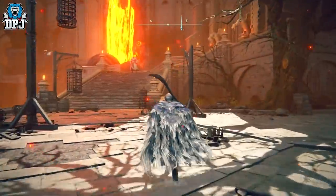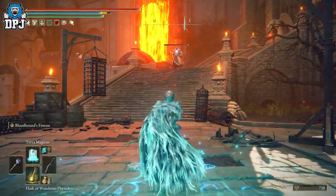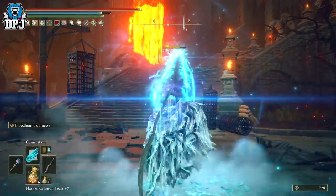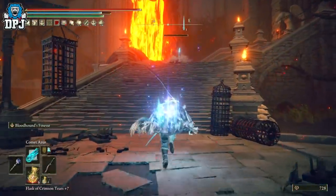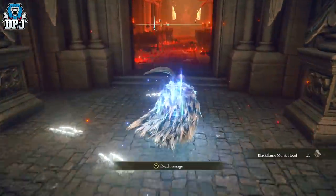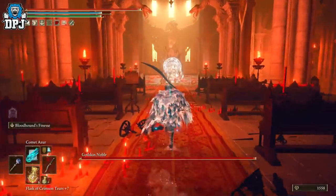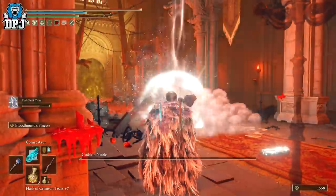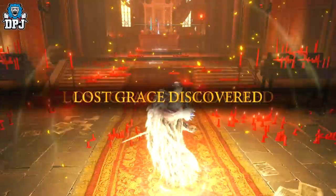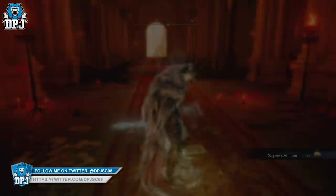So once you come up here, you need to take out this dude. I dropped down my Terra Magica so I was dropping down all sorts of things. Come up the steps and grab whatever he drops. So come through here and you will get a boss fight — it's Godskin Noble. It's quite easy to take out, so just take him out. And once you are done, activate the grace right behind him. Then collect any collectibles in this small room if you want to.